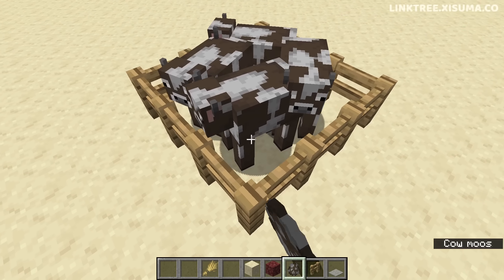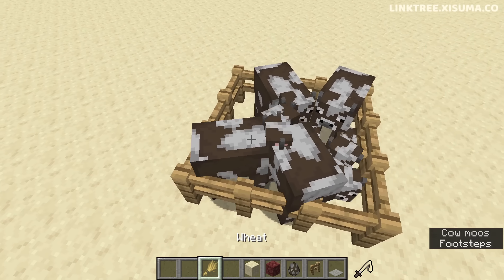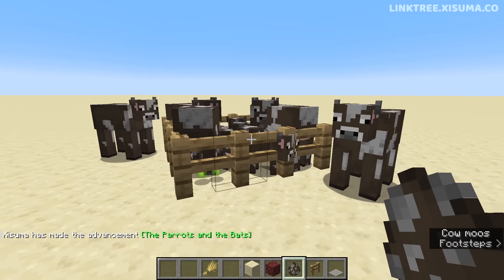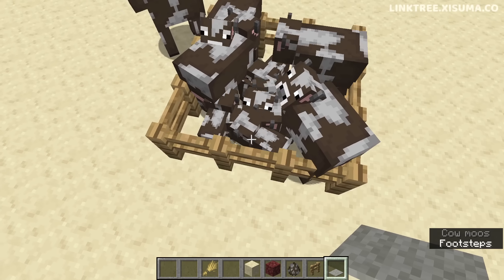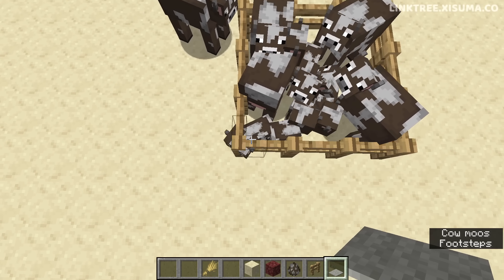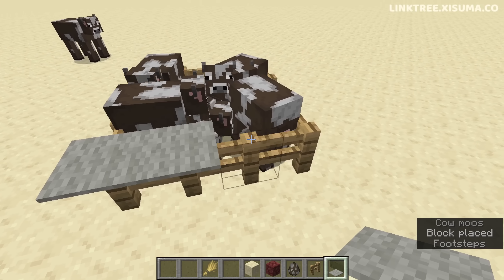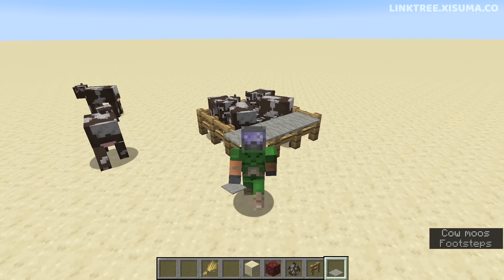A familiar sight for many Minecrafters: you've set up a fence pen, bred lots of cows, then come back to find some wandering outside. This happens because with many animals inside, they push baby cows into corners, and when the babies grow into adults their hitboxes end up inside the fence post so they can come out the other side. This can also happen with carpets on top of fence posts. As of this snapshot, I'm pleased to say this long-standing issue should be fixed.